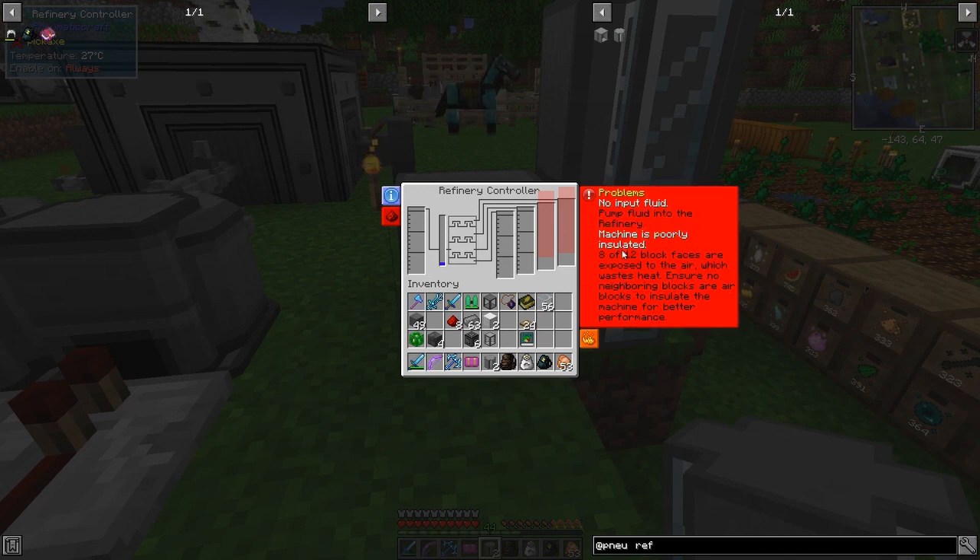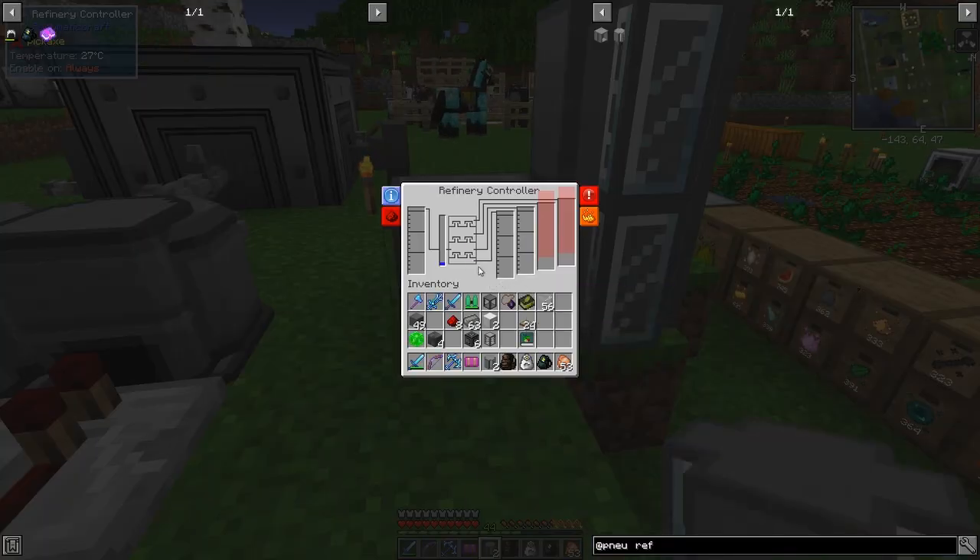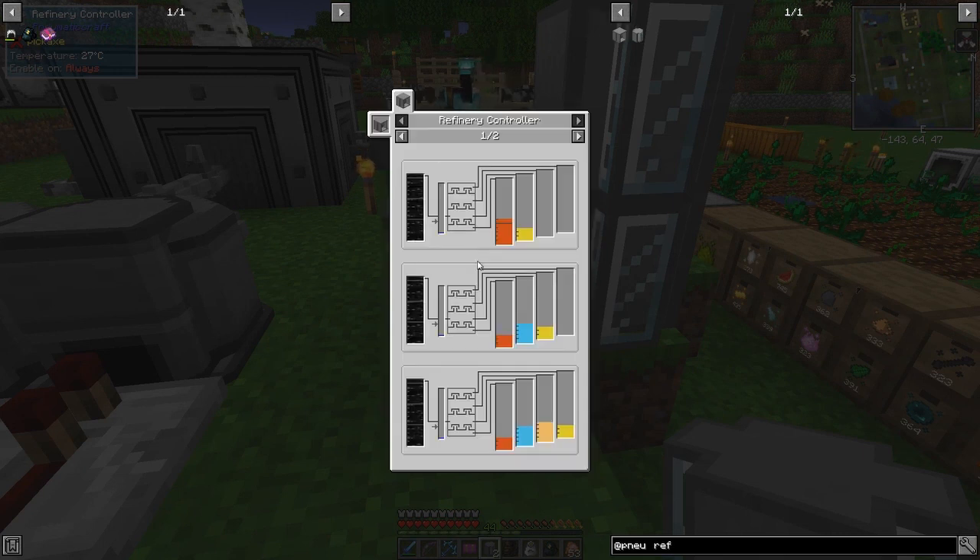That problem has now disappeared, but it's now saying the machine is poorly insulated. Eight of the 12 faces are exposed to air which wastes heat. We need to get heat into this thing. Looking at the recipes, we can get LPG and diesel out of oil — with three output blocks we can get kerosene as well.